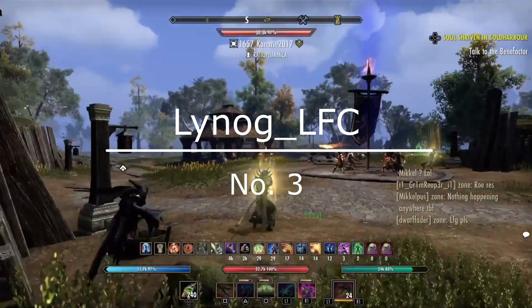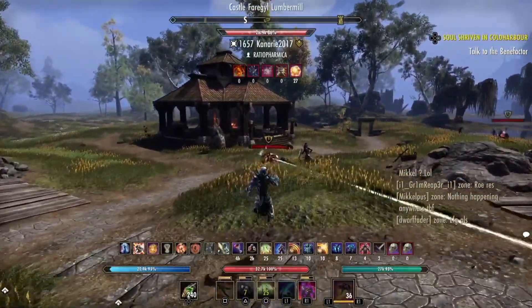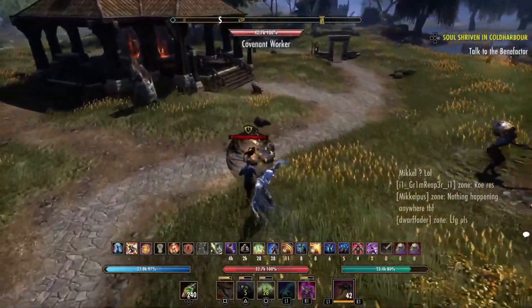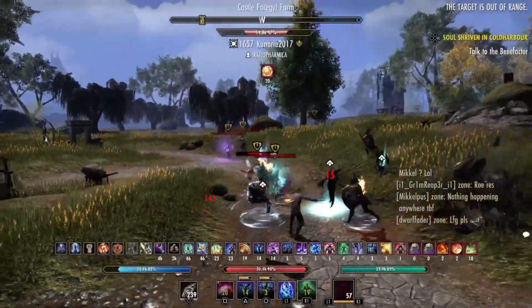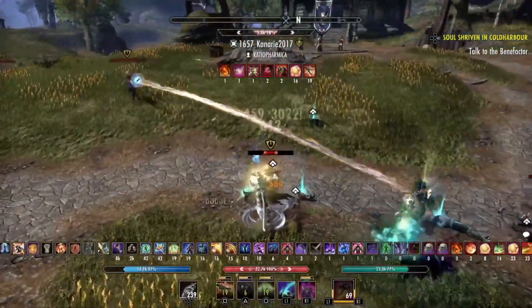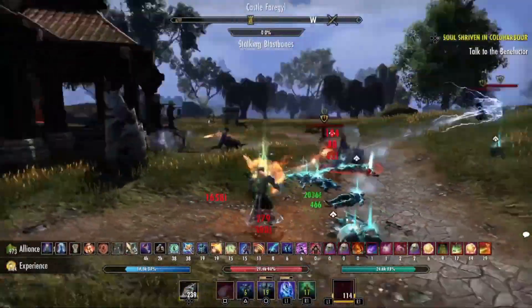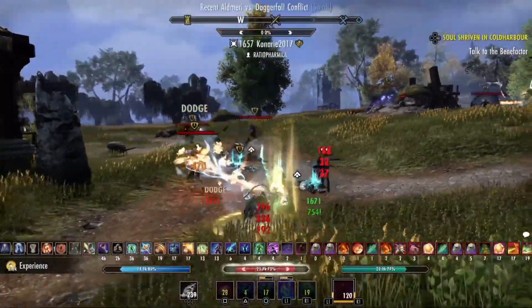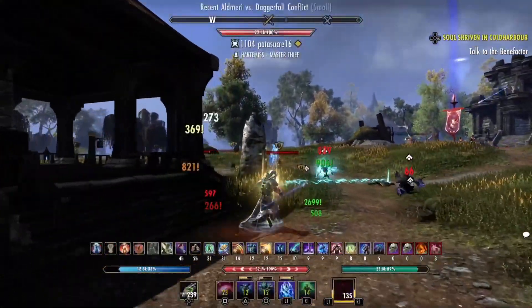At the number three spot we have Linog LFC on the PlayStation EU server, showing these yellows on this resource that this is his resource and he is not going to take anything from them. He is making this necromancer work so well and you absolutely love to see it. A non-harmony necro is so rare to see nowadays - he's already secured one kill.